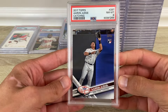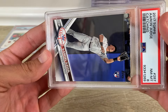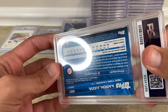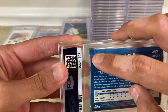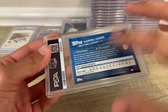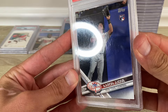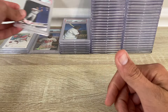Aaron Judge catching got an 8 — this is the one I wanted to look at. I had it written down as a 10. These are usually chipped to hell. Yeah, that corner is white, and probably something going on on the surface. PSA 8.